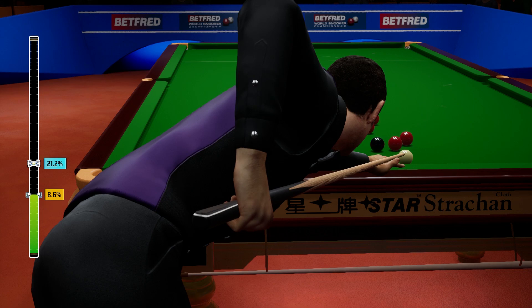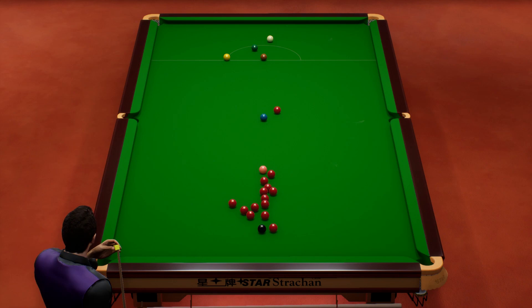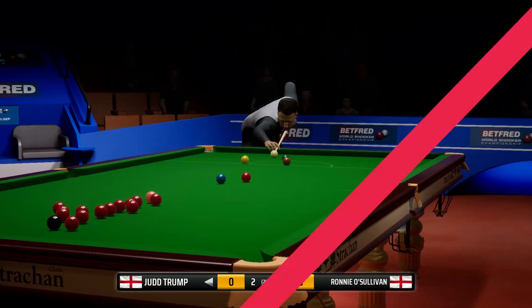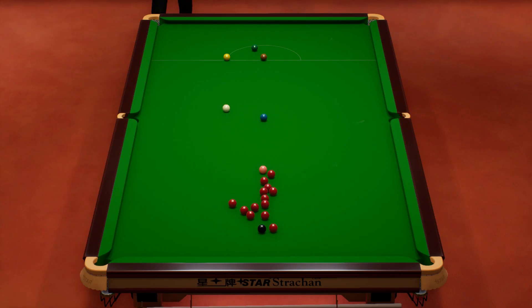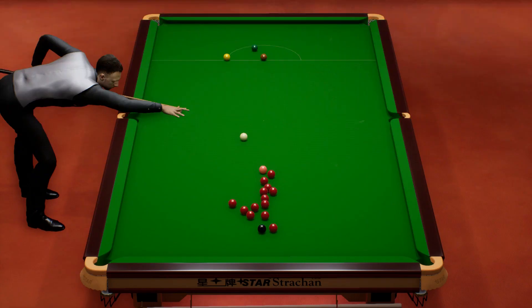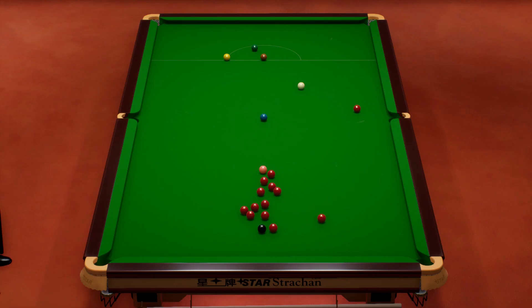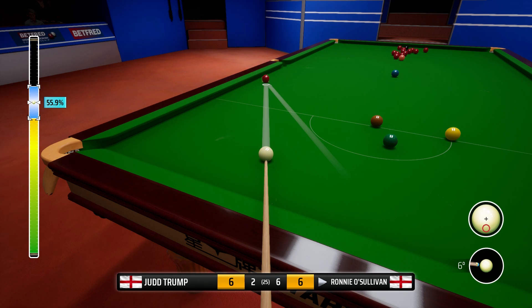That's an excellent safety from Judd. He'll be pretty pleased with that. Time for us to respond well. That looks good — maybe a little bit pacey, but should be fine. The long red to the corner pocket — he is taking it on. Oh, and what a pot! Brilliant shot. What a pot from Judd. He needs a really good start today — he needs to win this session 3-1, you feel, to have a chance, but couldn't get on to a red. Judd Trump 6.